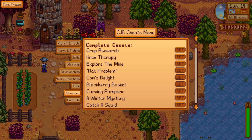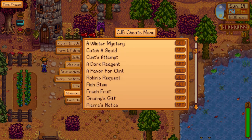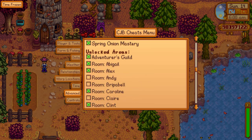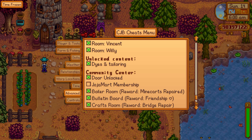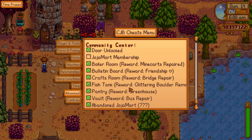The advanced tab is pretty much anything else you could ask for in the game. You can complete quests instantly without actually having to gather or give people things, you can add things to your wallet, you can unlock rooms so you don't need to be a specific heart level to enter, and you can unlock dyes and tailoring and instantly complete some of the community center quests.